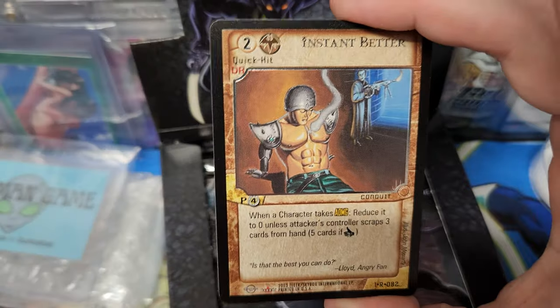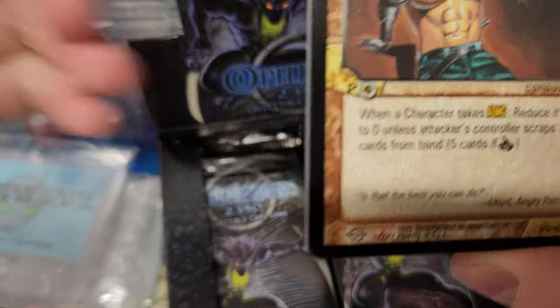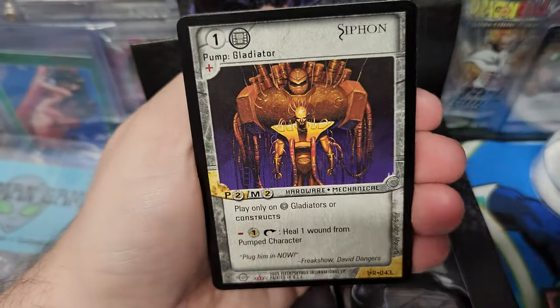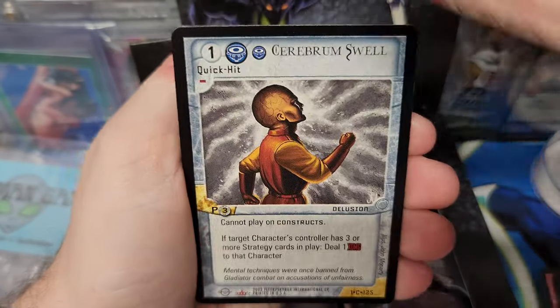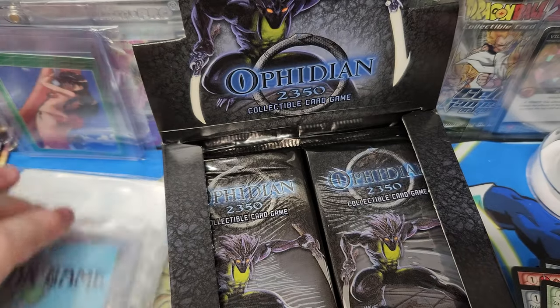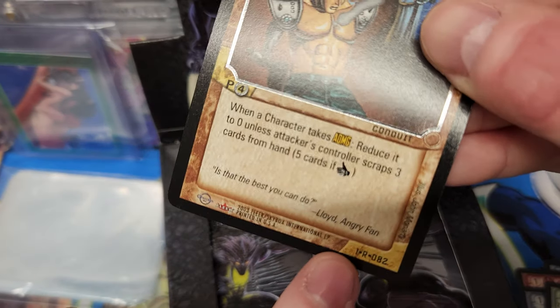So I guess that's our foil — instant better. It's not really a foil, it's just got a foil border around the picture. Kind of ghetto, I'm not going to lie. Kind of cheap, kind of whack. Foils don't pack much punch. But it is a rare, as you can see on the bottom where it has an R for rare.